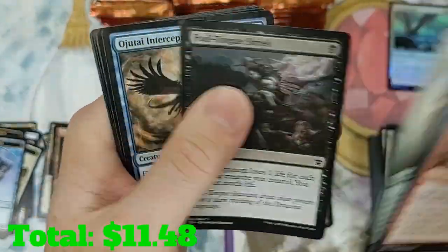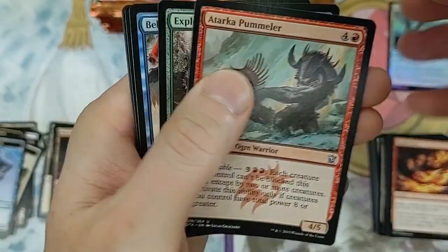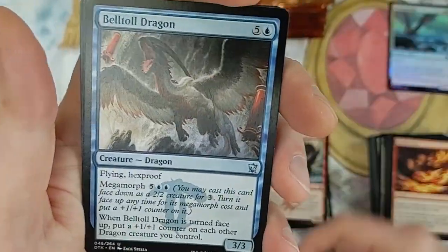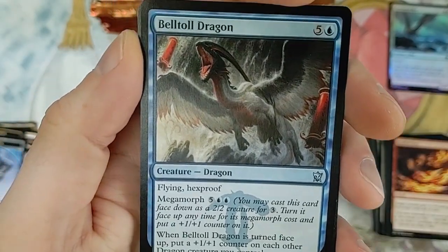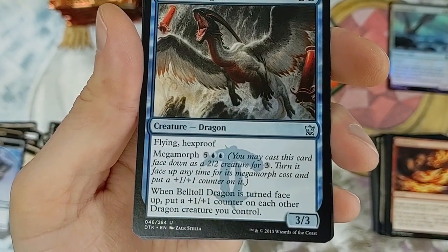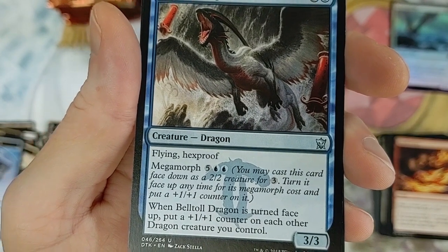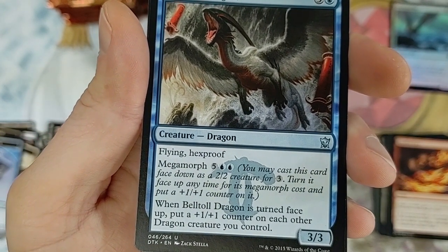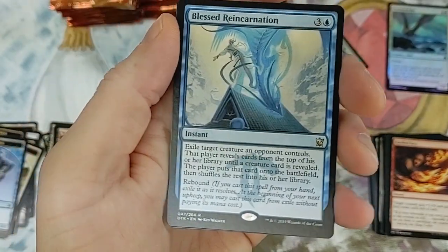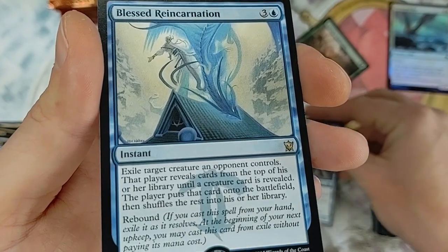Got the Negate. What was the other mechanic in this set? Explosive Vegetation - that's a solid uncommon, we'll take it. Belt Hog Dragon - flying and hexproof, pretty sweet. Explosive Vegetation turns out to be the most pricey uncommon you can pull out of this set.